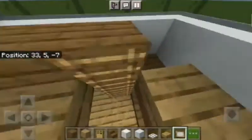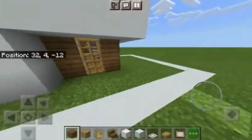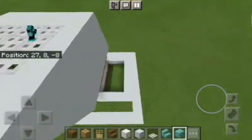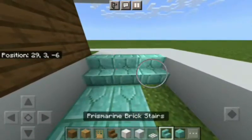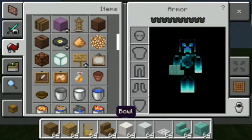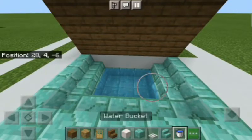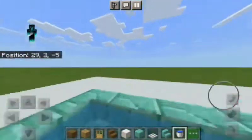Never forget about the swimming pool — it's the main part. Go around to the side where there's a little bit of space and dig out some blocks. After you've done that, place some aquatic blocks in the pool area and add some stairs to get down. You obviously need some water in your swimming pool — dig out one more block so it's a little bit deep, then place water around here.